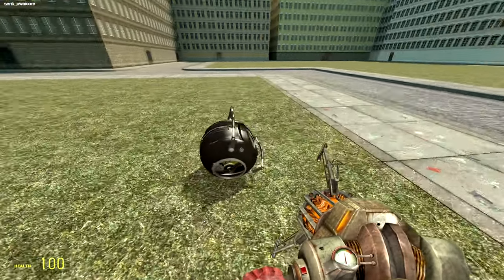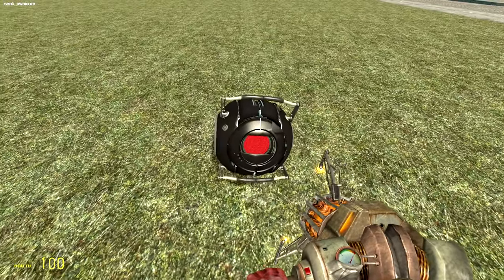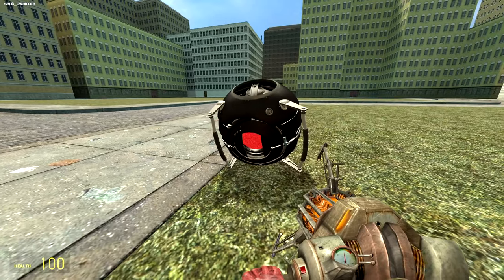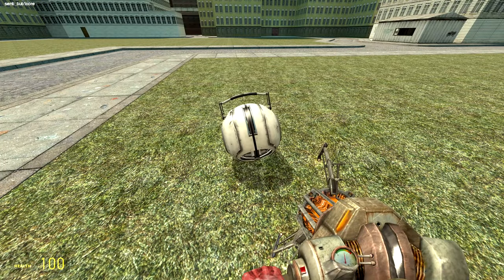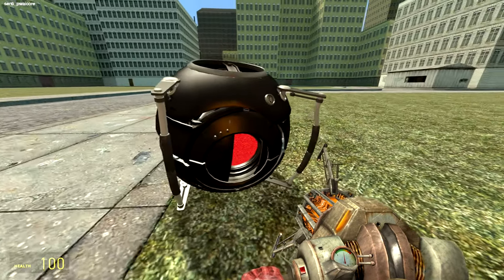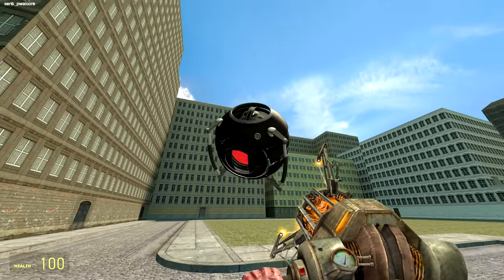The Peace Walker. I don't even know what to say about this one. Hello, Peace Walker Core. Pressing E sometimes does something — for instance, with Wheatley, you spawn in Wheatley, and it does that. But with this one, it doesn't seem to do anything. So I'm just going to go ahead and say this one just looks cool, and that's it.